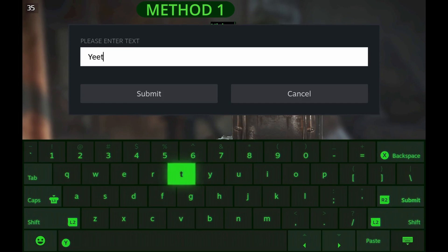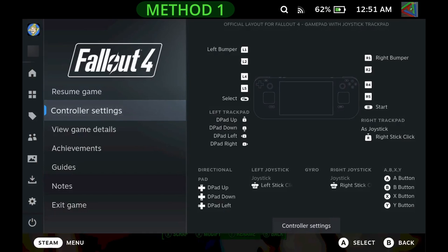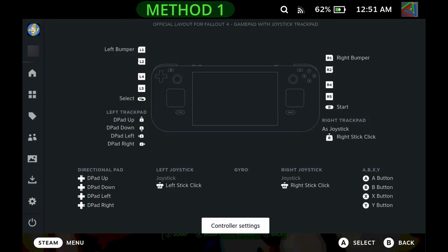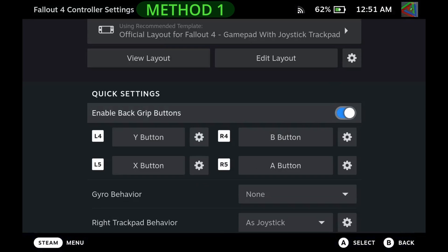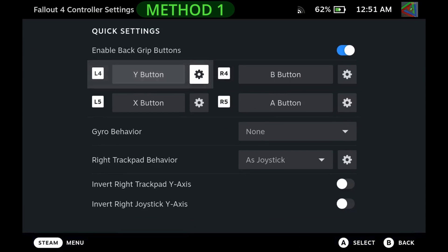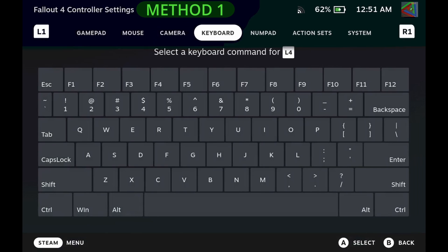In method one, we can use a workaround to rename to a symbol or number. Press the Steam button, then go to Controller Settings. Enable Back Grip Buttons. You can use other buttons if you'd like, but this should be the quickest. Press the button for L4 and then select a key on the keyboard that you would like to use.